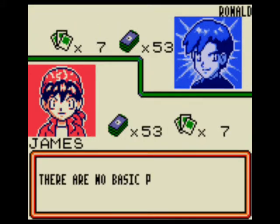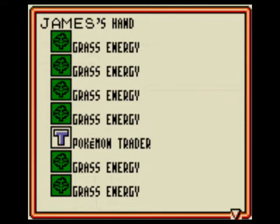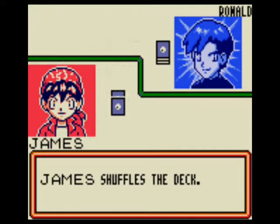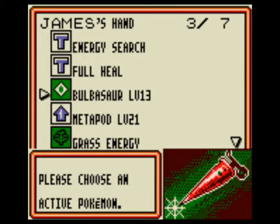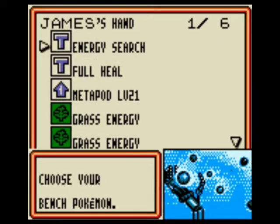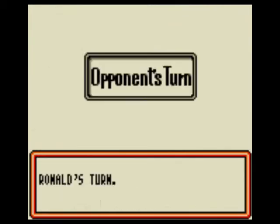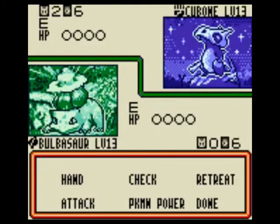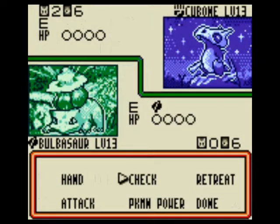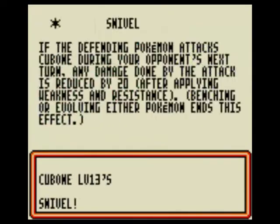He utilizes Gust of Wind too, which doesn't really help. Wow, that was a great hand. I like that freaking Bulbasaur. If he has a Charmander out first turn, I'm done. But he has a Cubone, so it'll be done first turn.